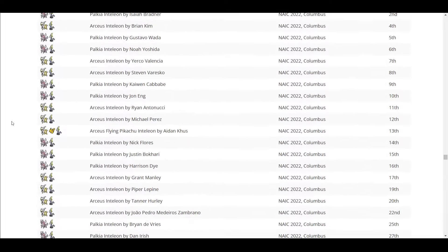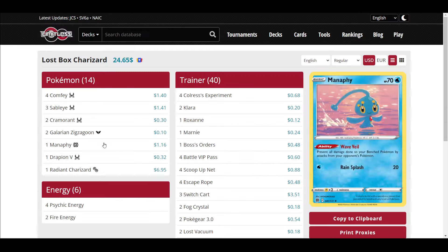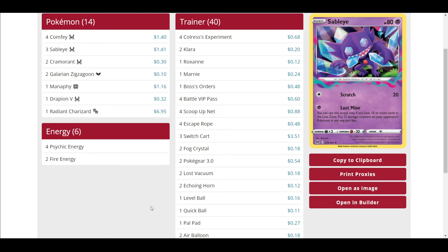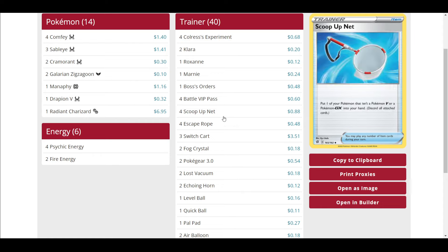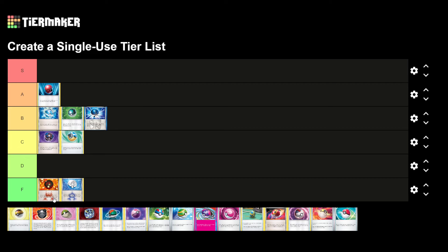It's good with the Inteleon engine and evolution-based decks. Even in basic decks like Lost Zone, you can use it for Comfey and Sableye. Though Lost Zone lists typically run just one because they have Fog Crystal — which functions like Net Ball but isn't a ball card. Battle VIP Pass and Buddy Buddy Poffin serve similar roles. Level Ball is really good — I'm going to put it in A tier.